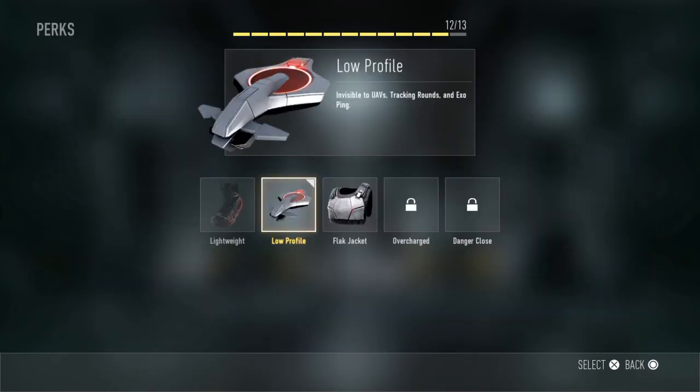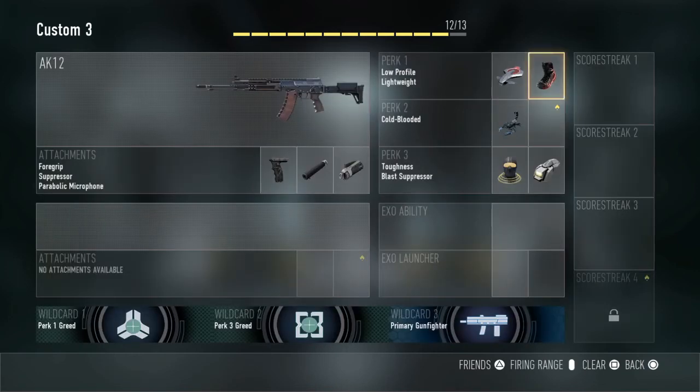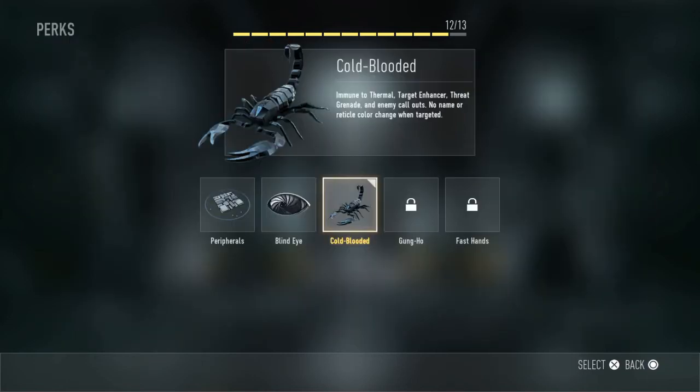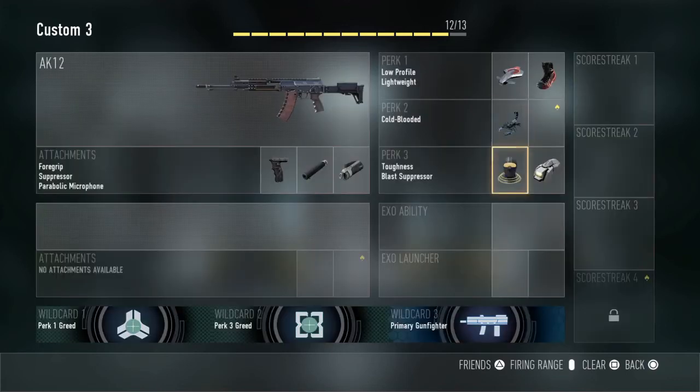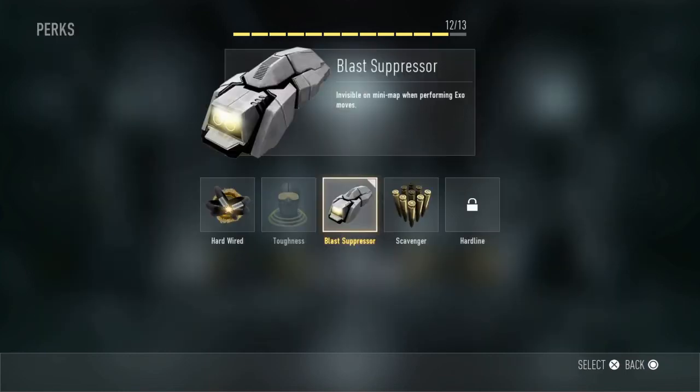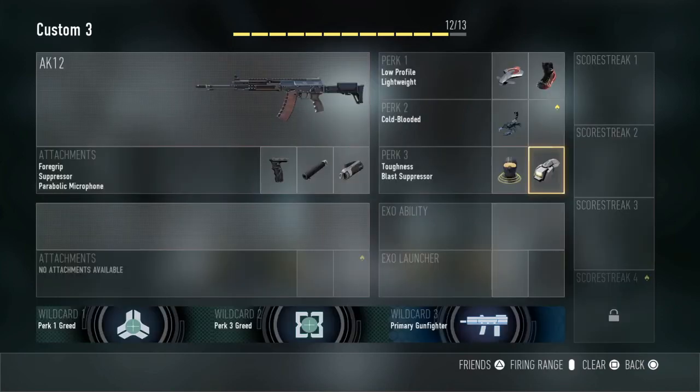Next up, low profile for perk 1. There are two perk 1s I have selected — low profile for being invisible to UAVs when somebody puts a UAV up, then lightweight. Perk 2, cold-blooded — very important to stay away from UAVs and all the immunity and that. Perk 3, toughness — flinch less when shot, especially at long ranges, awesome with the AK-12. Next up, blast suppressor to keep you off the minimap when you jump around.